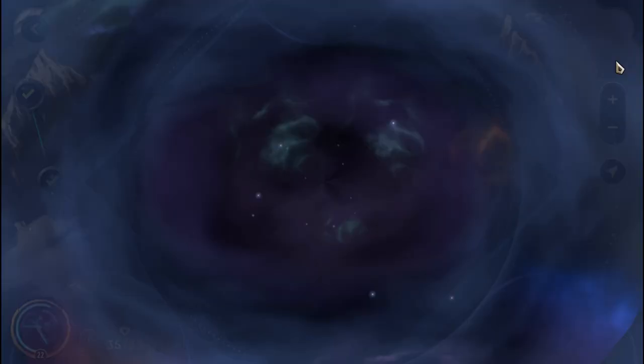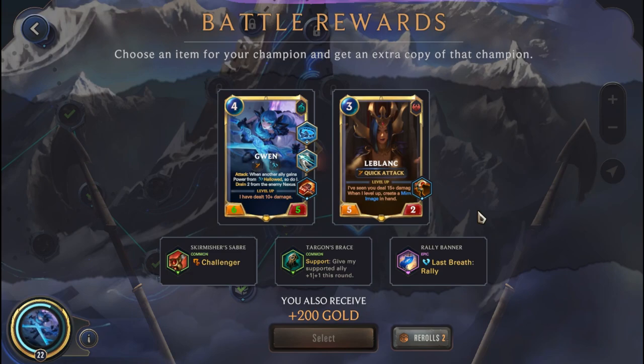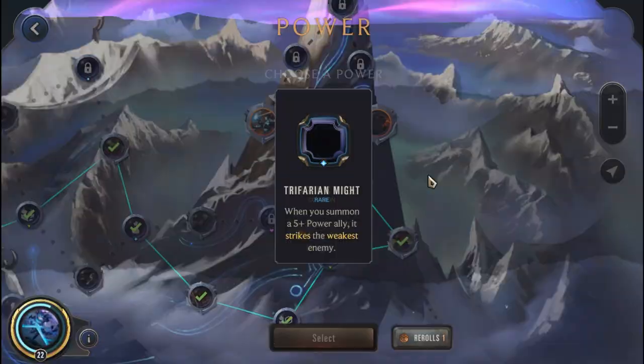It was inevitable. Cost reduction here would have been ideal but we don't get that. We'll reroll to see if we can get a cost reduction or a power buff. Minus 1 cost is not bad — in fact, that's what I want. So we're picking this up. We get a second stun at the power node, which is great — I'm picking this up for sure.